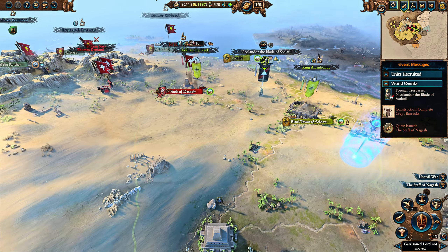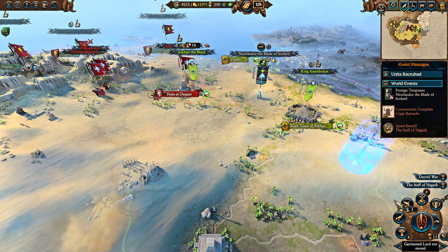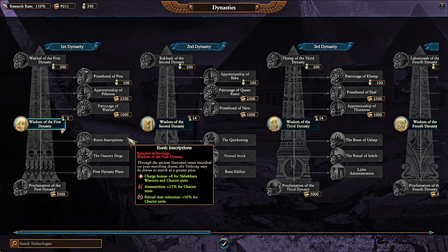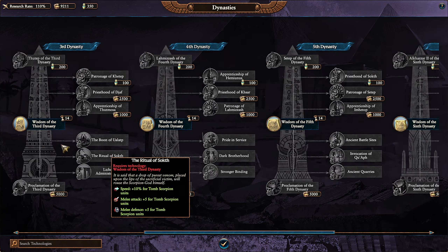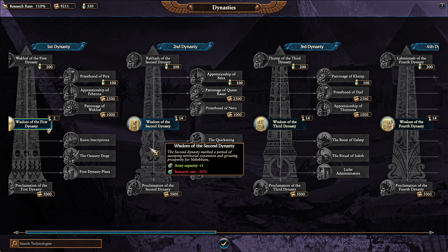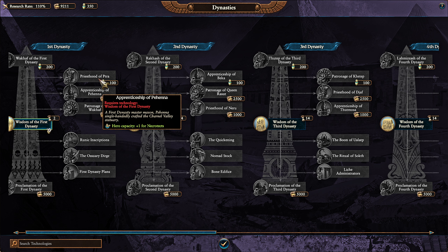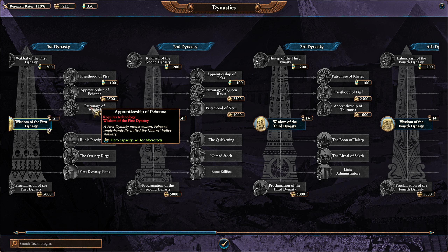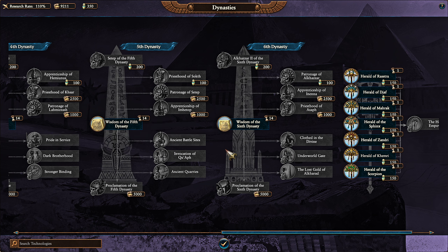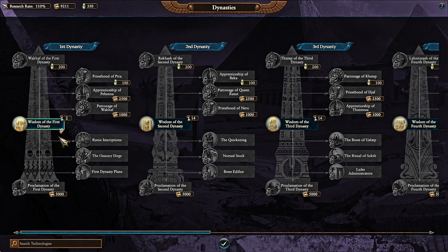You have limited armies — how do you increase your capacity? Well, you can play as Arkhan; that's one way. The second way is through research. You unlock various dynasties — there are six in total — and when you unlock the wisdom of a dynasty, you increase your army capacity by one. Each dynasty also gives you capacity to increase your heroes, Lich Priests, Necrotects, and Tomb Princes. You do want to increase your army capacity.